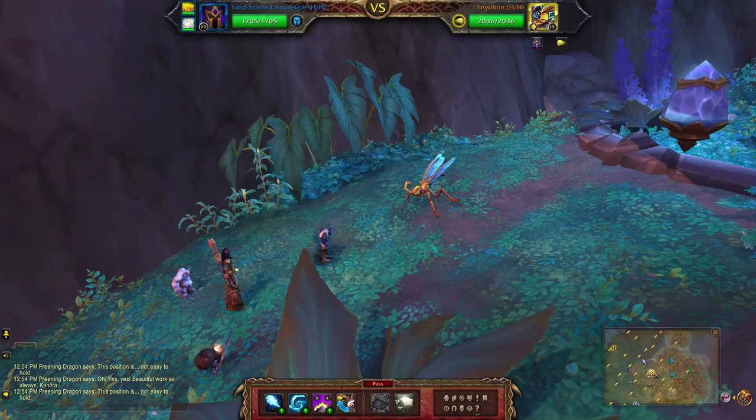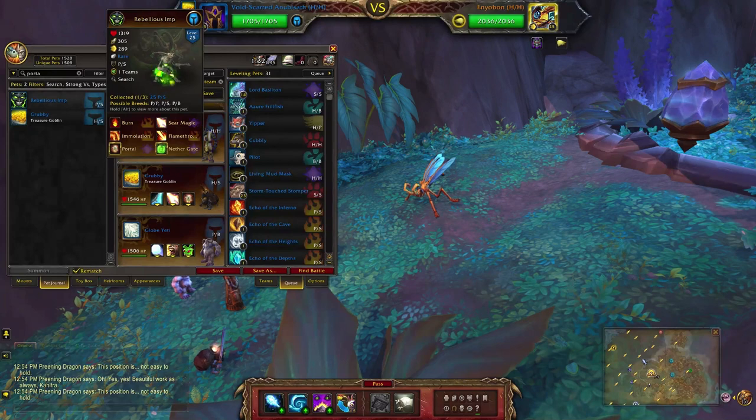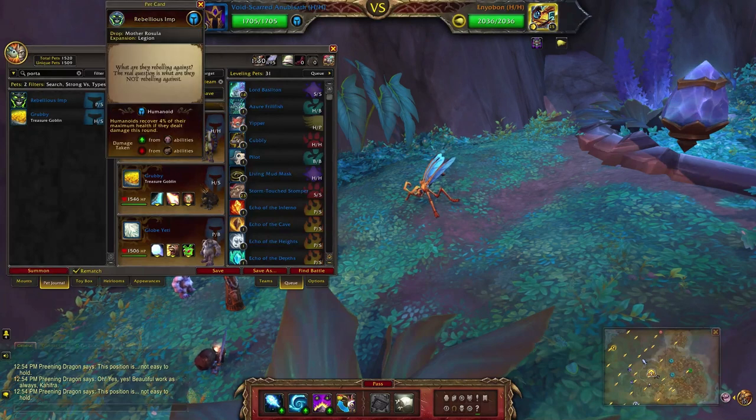If you don't have this one, there is one that is very similar called the Rebellious Imp which drops from Mother Ruzla.